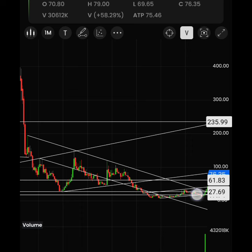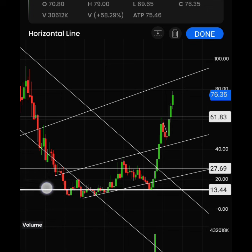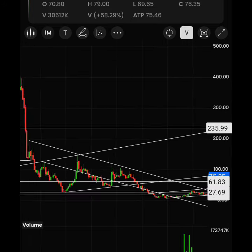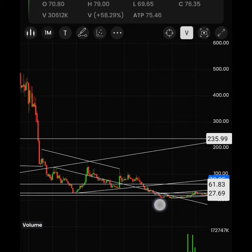You can see the stock was falling, falling, falling, and it took some support around the 10 level, making a high. This is the falling channel of Patel Engineering — you can see this channel forming this way.